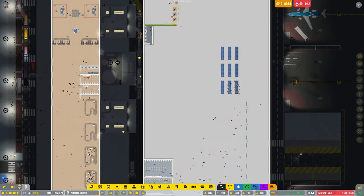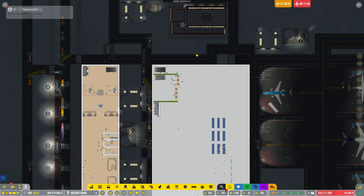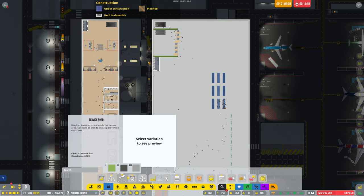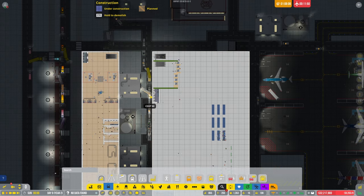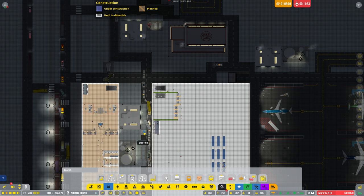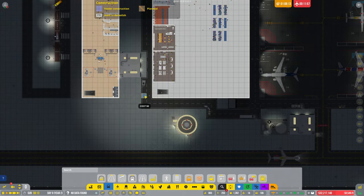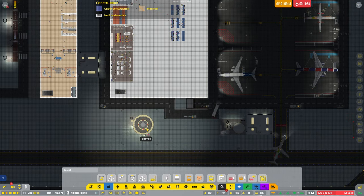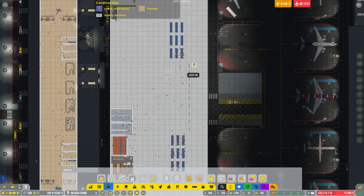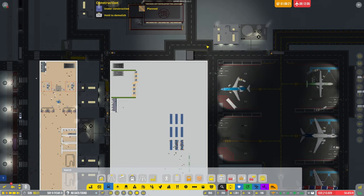I can actually put a one-way system in. We'll just have it going around that way. Let's do that — if I can remember where it is. One-way road — right, so put it that way. So if they come down here they've got to go up there and that way — now all these vehicles should start turning around.